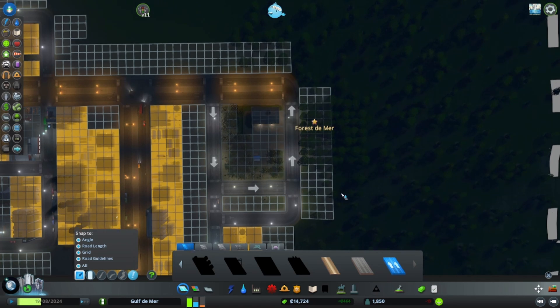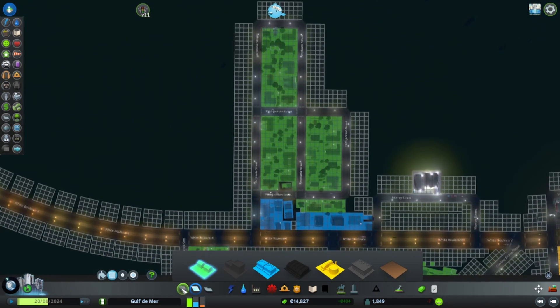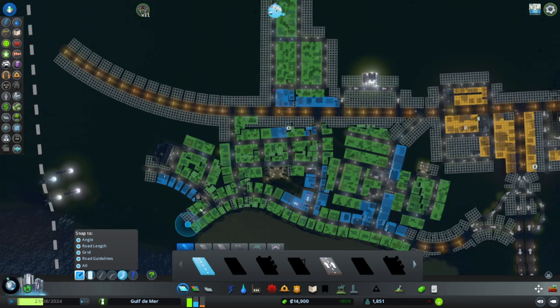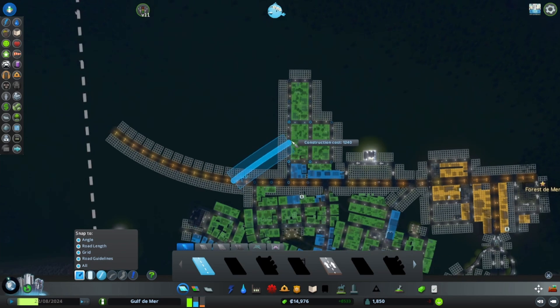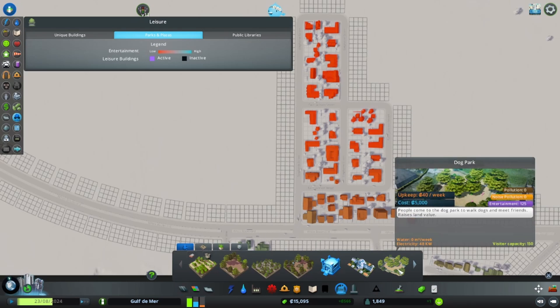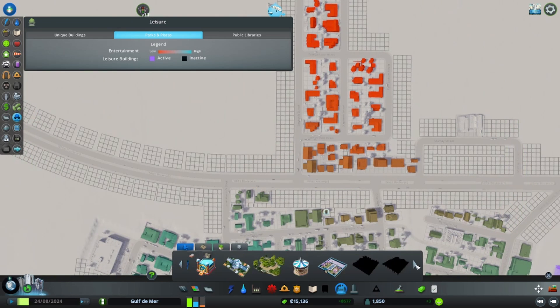I'm thinking we'll move this road and then upgrade this as a one-way road. Seeing as demand for residential is still extremely high, we'll sort that out before we do anything else in the industry. I'm thinking what we will do next is look at building maybe some sort of diagonal stretch here, so that we can put like a park on the corner.